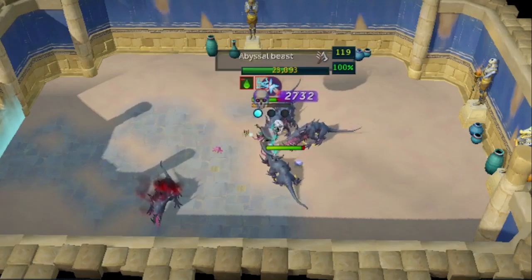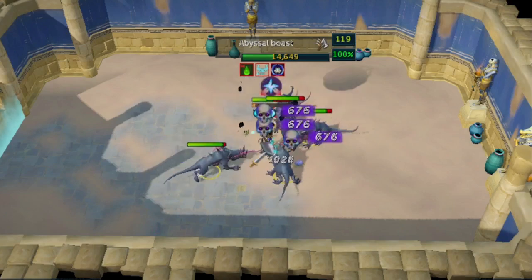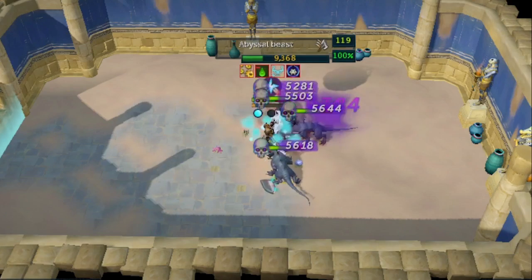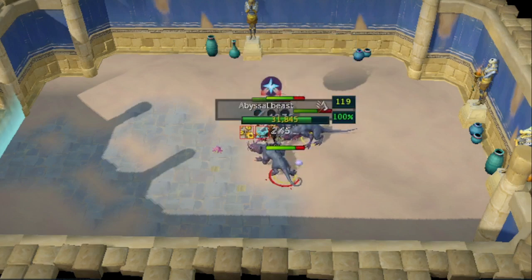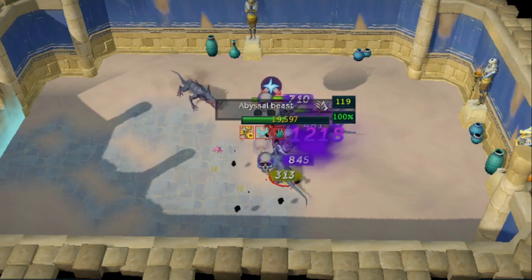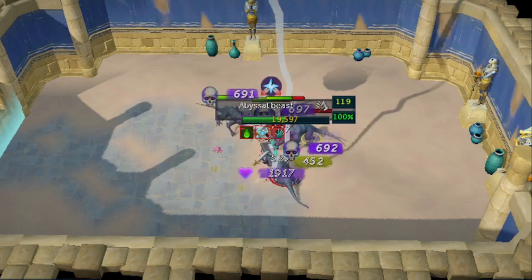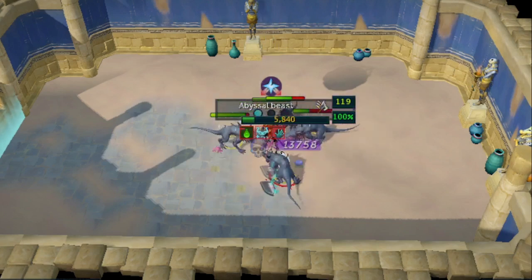With Necromancy coming out, I decided to do a little camping with Abyssal Beast as it was pretty good XP towards my way to 200 mil Necromancy. So with that, let's look at the loot from 10,000 Abyssal Beast, which did take me about 25 hours worth.